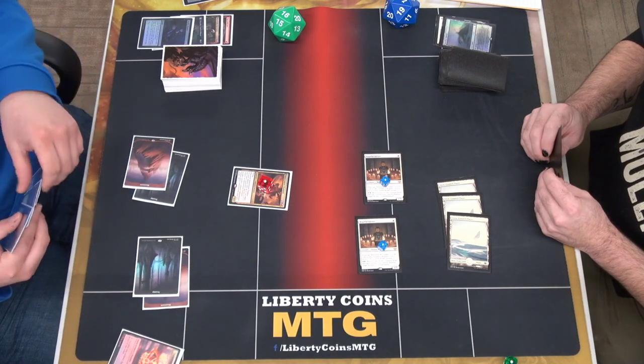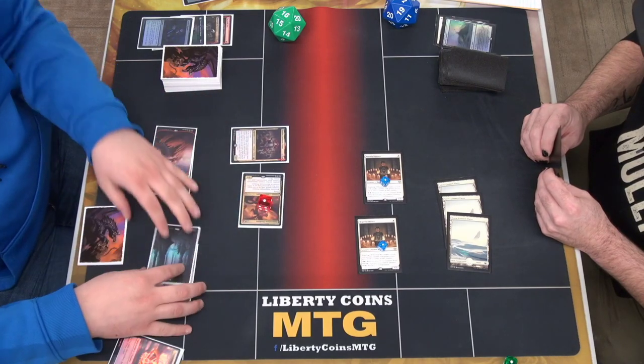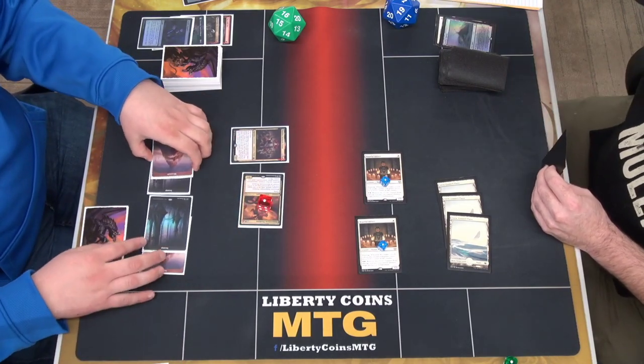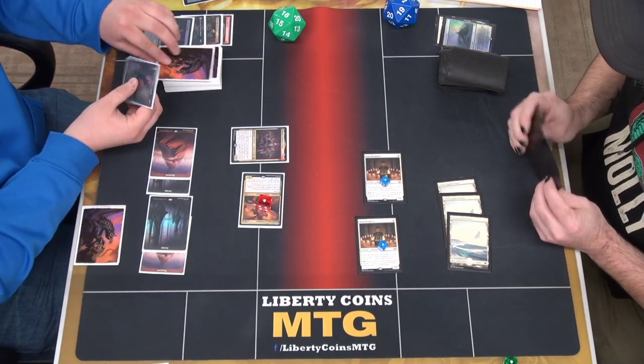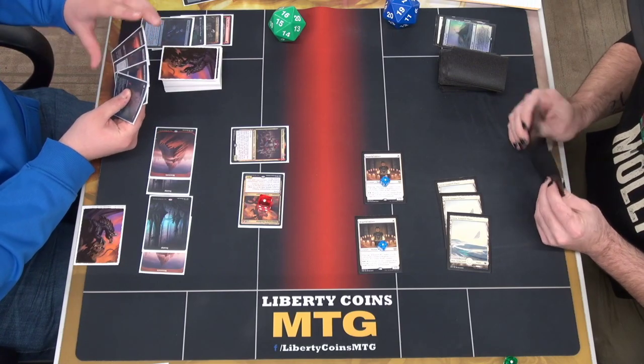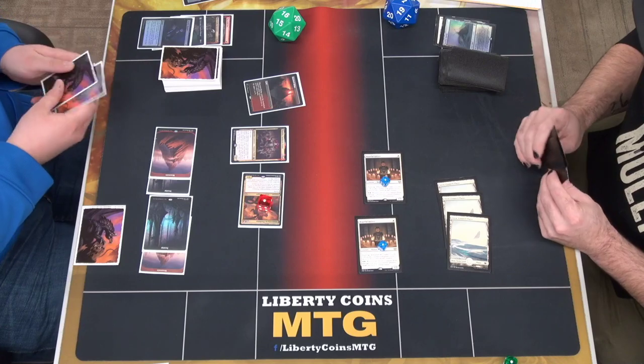Then I'll cast Florian. Attack for 4. Down to 14. And then Florian triggered, so I look at the top 4, exile 1, and I can play it this turn. I'm gonna exile a land. And then these go random — I'll play the land and pass.